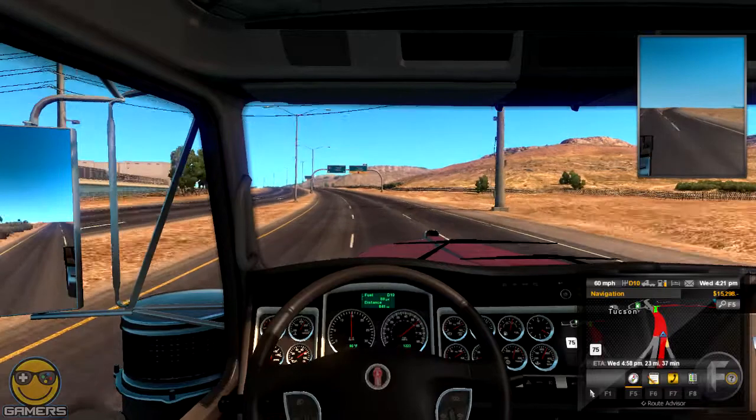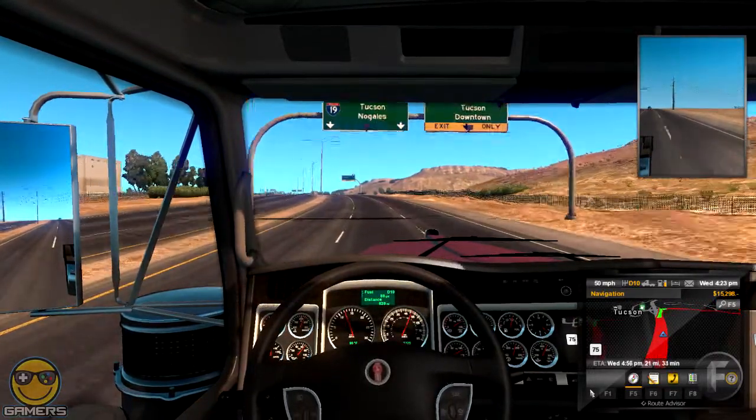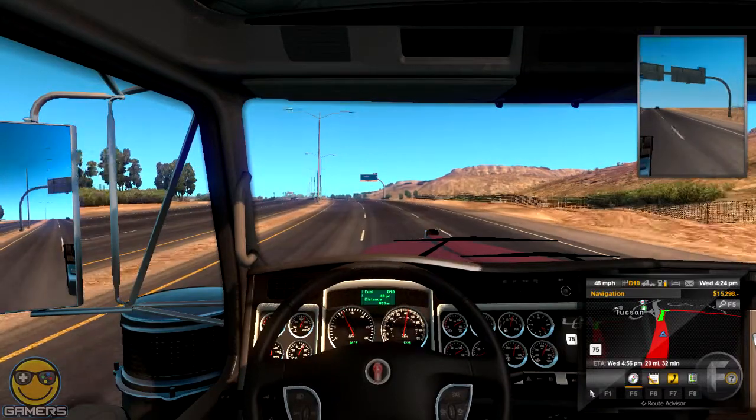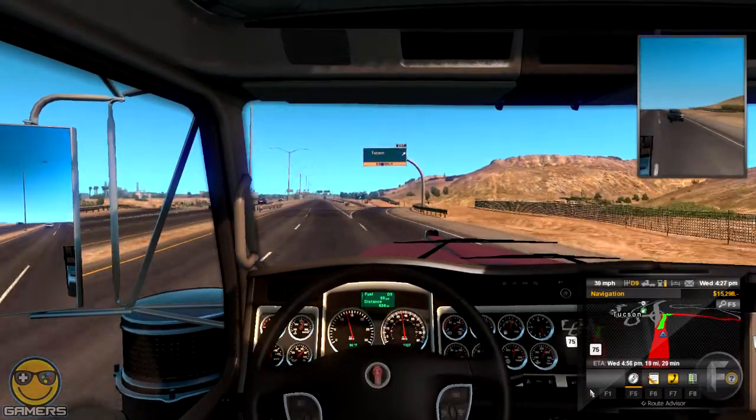Hello everyone, my name is Rob from Insane Gamers and this is part seven of American Truck Simulator. What I've just done is driven all the way from Kingman to Tucson because I wanted to show you the race track.